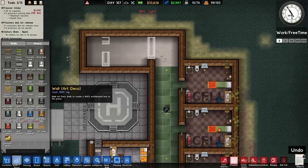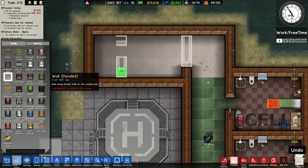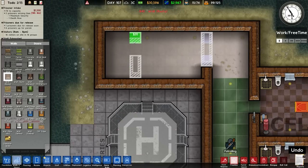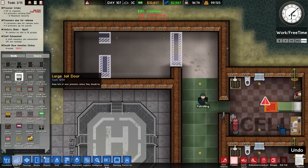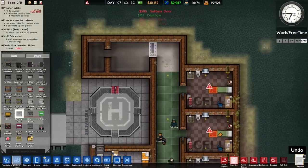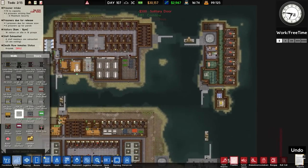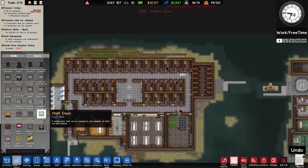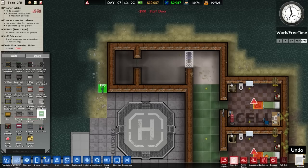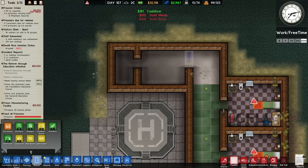Over to walls and doors again, putting the rusty wall in near the top. That should be fine, followed by the same thing up here. For the doors, we'll have a door solitary followed by a staff door — even though we won't set it staff-only, we might as well have that.